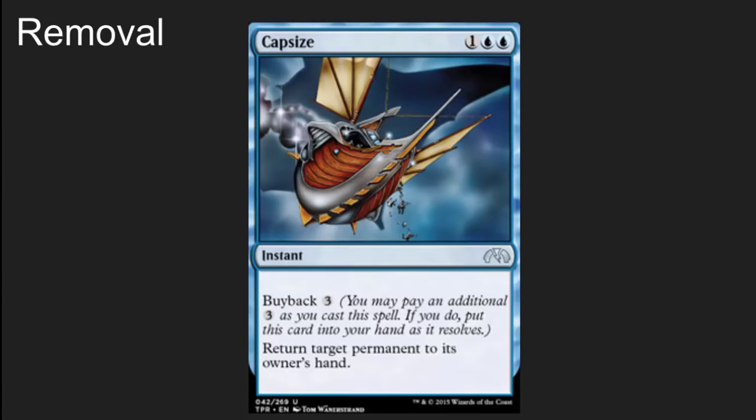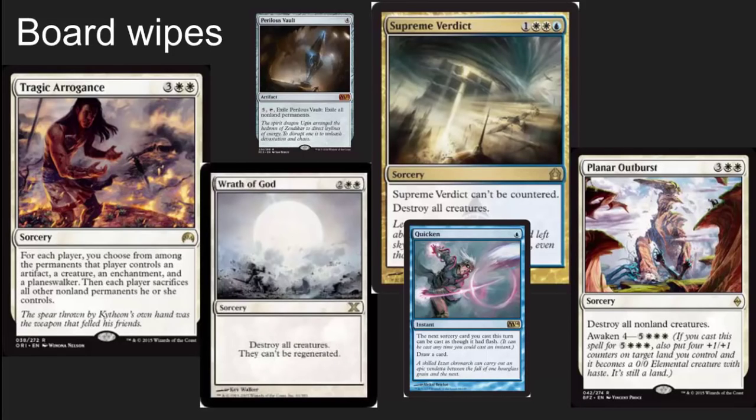You've got your classics here. Capsize is one of the best removal spells ever created — just having Capsize in your deck makes your whole playgroup consider sac outlets and ways to stop you from bouncing this amazing card back. This deck is also very heavy on board wipes. My favorite of those was Tragic Arrogance, which is a powerhouse in EDH. You've got classic Wrath of God and Supreme Verdict, plus Planar Outburst, which plays perfectly into the strategy of the commander. I also like the inclusion of Quicken — it may often just cycle, but when used with a board wipe it can just blow people out.